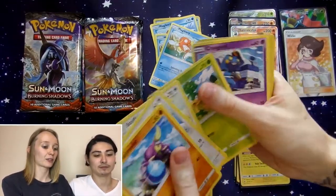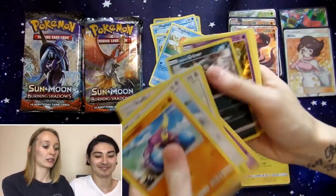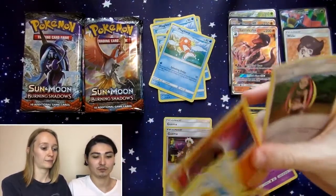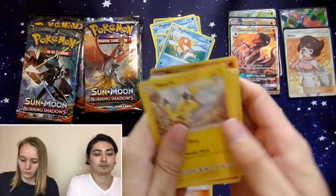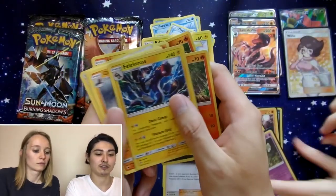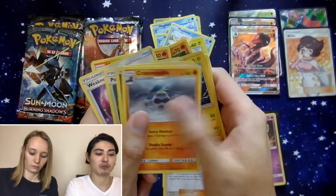I get eager and I open the packs really early. Reverse Holo, Alolan Grimer, and a Dusknoir Holo. Plumeria — go away. Pikachu, Pansear, Charmander, Alolan Raticate — Electross is the reverse and a Crabominable is the rare.